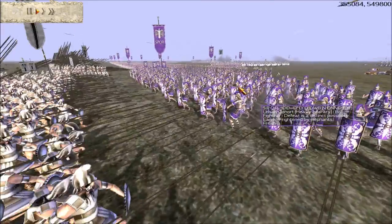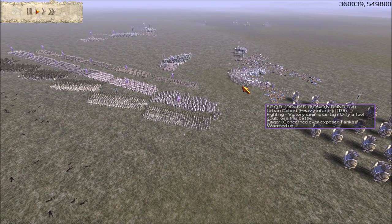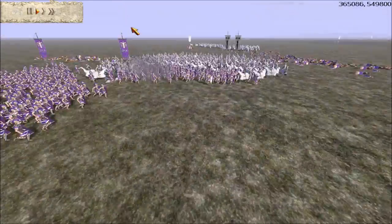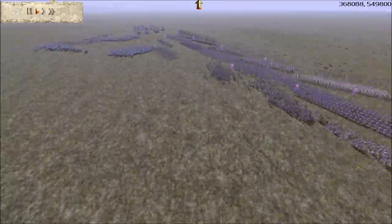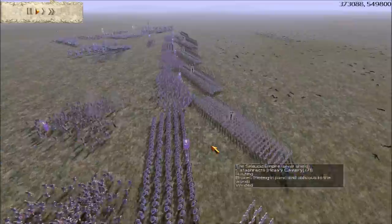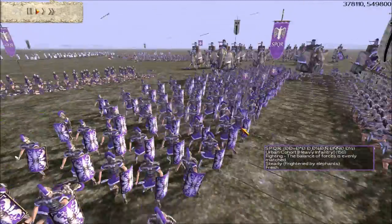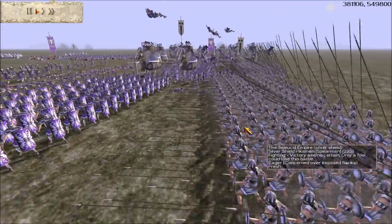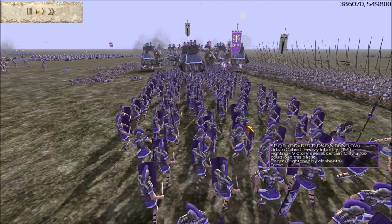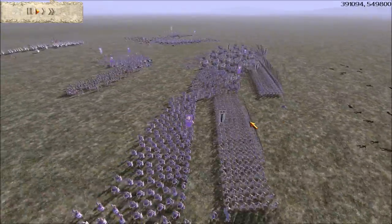Over here my Cavalry is going to reign supreme. Again, he didn't really put upgrades on his Cavalry. He's trying to help out with his Urbans - look at this huge line of Urbans. Oh my gosh, I did lose my General though - that was funny. So I had some routing units for whatever reason, but watch my Elephants - they're just going to go down this line and just beat the crap out of all of these Urbans.